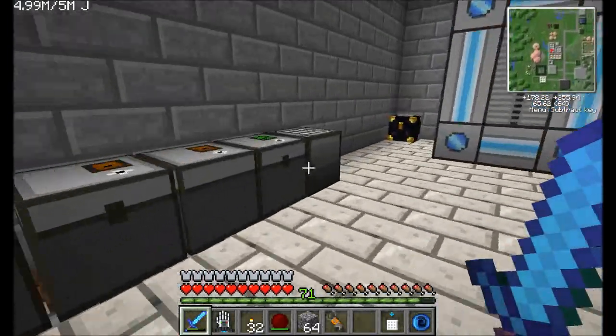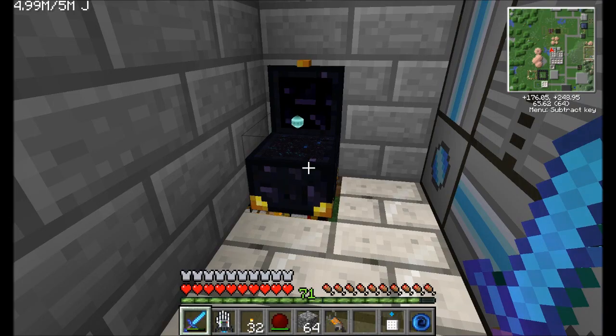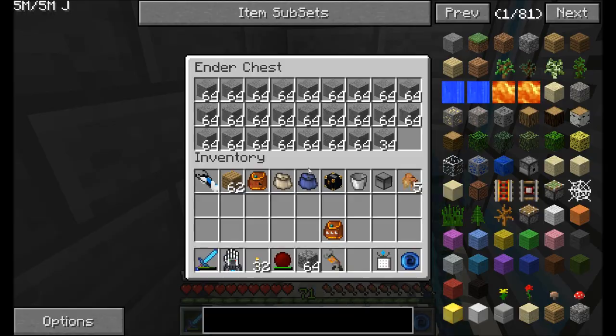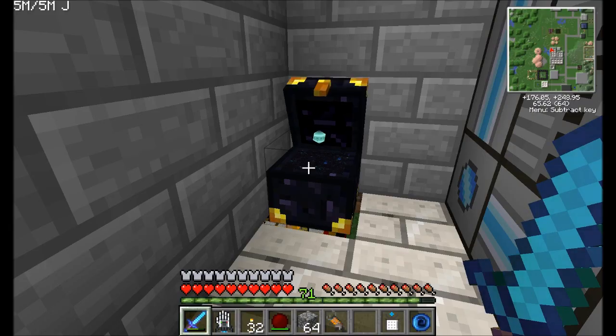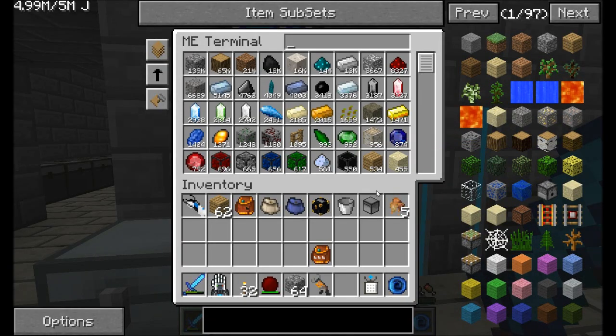I want to show you guys a little tweak that I made between last episode and this one regarding this guy. In the past, I had to request a certain number of smooth stone and it would get produced and automatically go into the center chest until it filled up. But it wouldn't actively create smooth stone and forcibly keep this chest full — it would only dump out whatever smooth stone already existed in the system. So I made a little change.